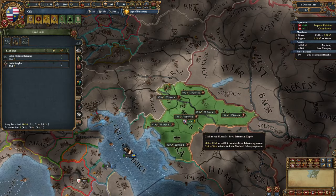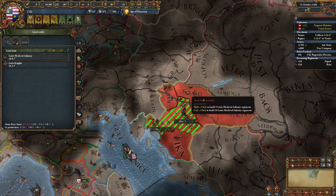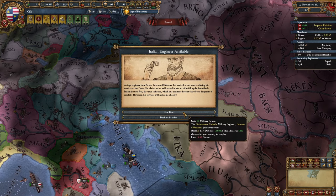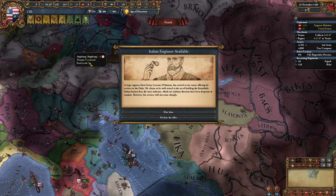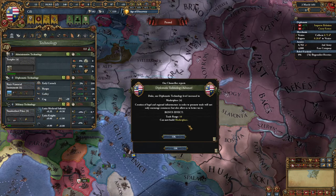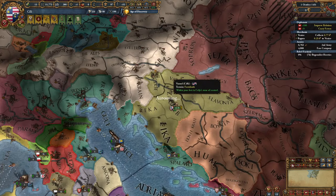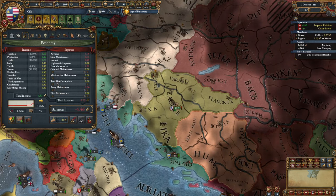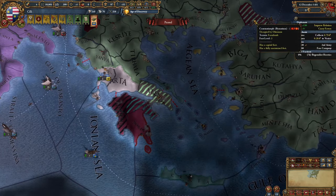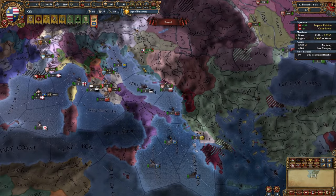I'll get one more unit — I'll probably need it for my upcoming war, maybe two actually. 40 mil power for 13 ducats is a great trade. We'll go a bit deeper into loans but it's manageable. Let's upgrade some technologies — diplo and military. Unfortunately no innovativeness but at least we got a discount. Favors are almost done, so I'll enable army maintenance. Ottomans are getting a piece of Byzantium taken by Venice — that's insanely good for us because we'll be fighting Venice later on, and we can steal those provinces.